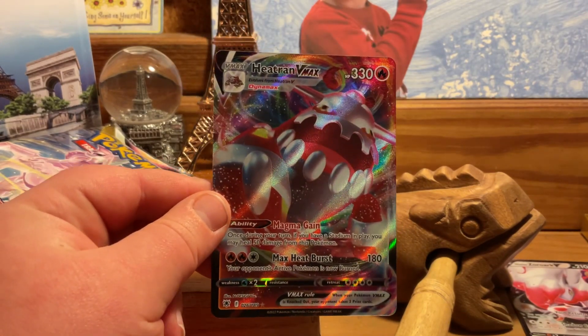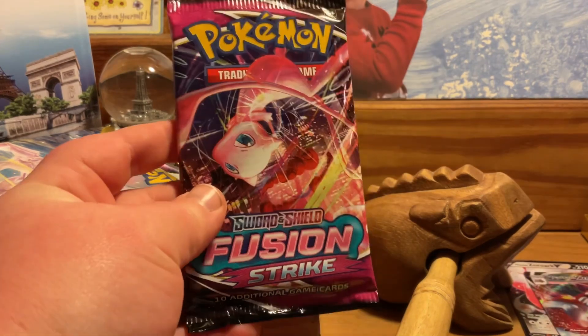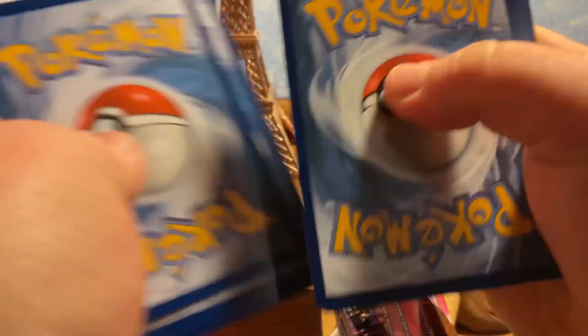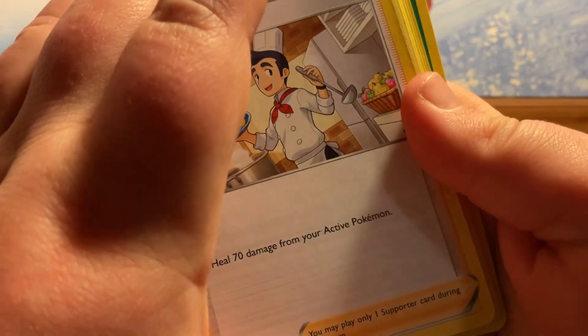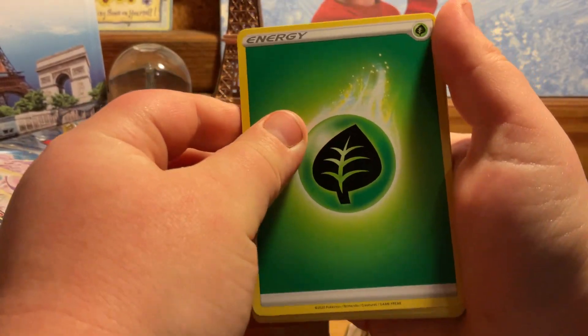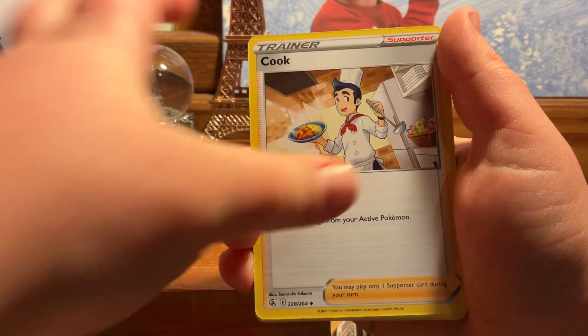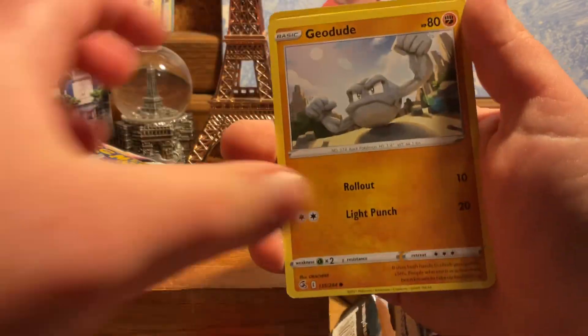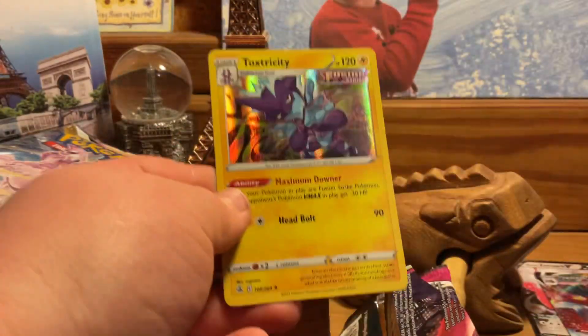Now we're getting into Fusion Strike. I don't know how that's even possible — oh my gosh, am I going to get another hit? Okay, it isn't real — my mom just made me do the card trick wrong. One card again. We got a grass energy, Cook, Persian, Quick Ball, Morgrem, Pansear, Goomy, Eelektrik, Snubbull, Geodude, Macargo reverse, and a Toxtricity holo — I'll put that at the back!